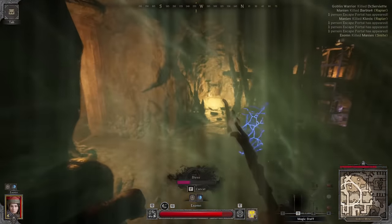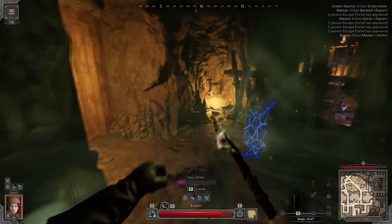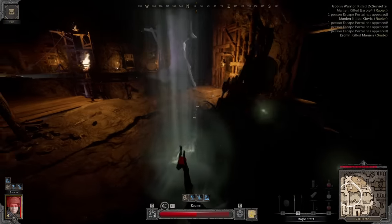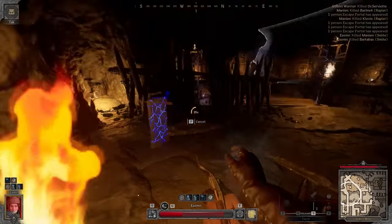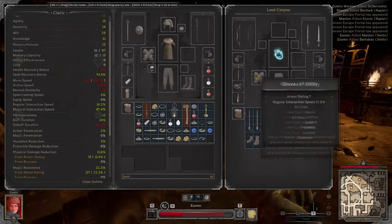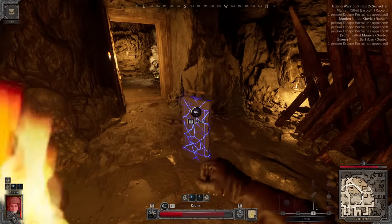Another thing to note is that there are different damage multipliers based on where you hit. A headshot gives 150% damage, meaning 50% bonus damage. Meanwhile a body shot is 100% — no penalty or bonus. Arms give 80%, legs 60%, and feet or hands both give 50% multipliers. This applies to melee combat, thrown weapons, physical projectiles, and also projectile spells such as fireball and magic missile.